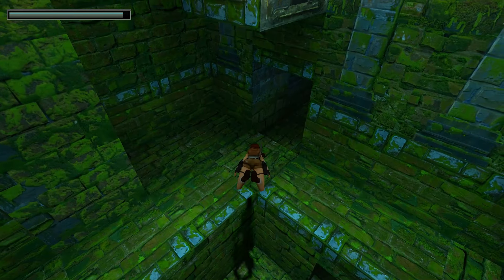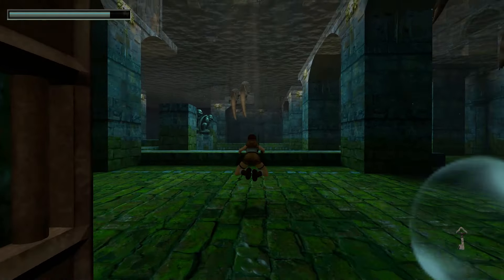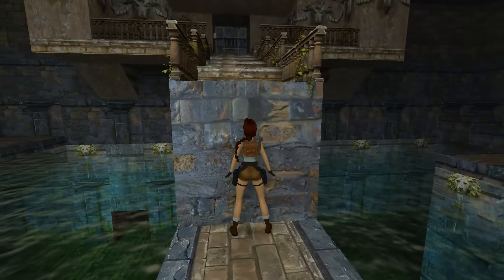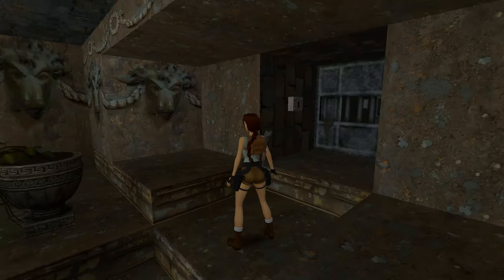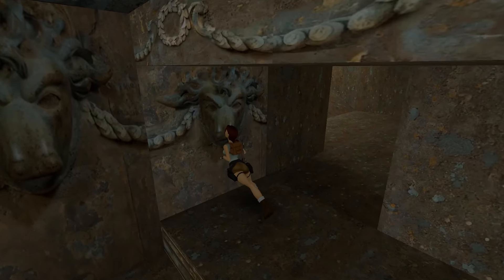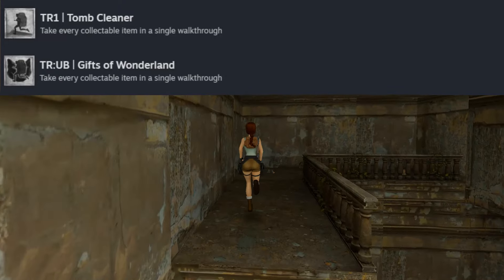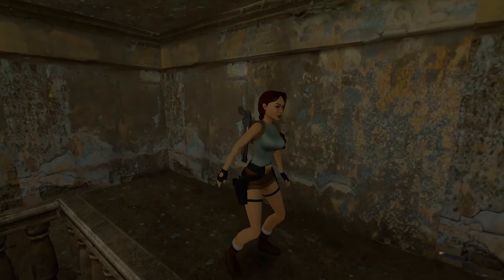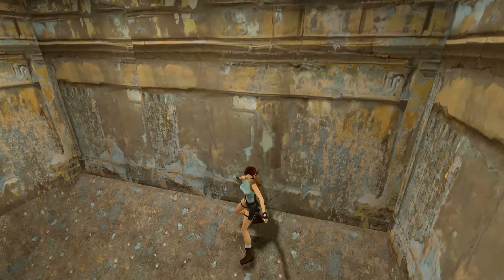In Tomb Raider 2 Remastered, spread across three levels, they made an achievement for you not getting bitten by a single rat when there are lots of rats in those levels, which makes every encounter with them absolutely nerve-wracking — I like that achievement a lot. At the time of recording this, I'm in the process of working my way through Tomb Raider 2 Remastered on PS4. I have already 100% Tomb Raider 1 and Unfinished Business, though unfortunately some collectible achievements are currently non-functional. But in Tomb Raider 2 I haven't encountered a single broken achievement yet and I'm halfway through the underwater levels.